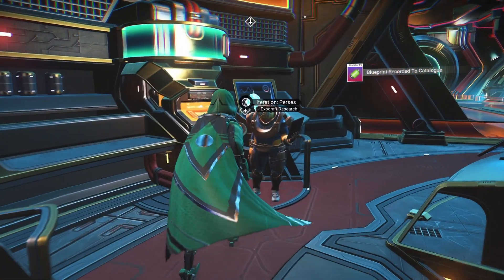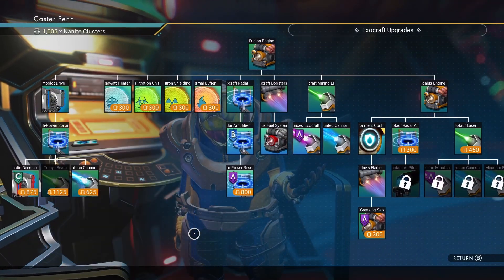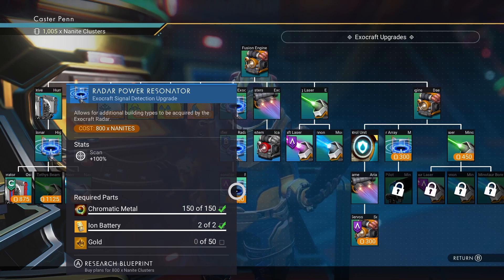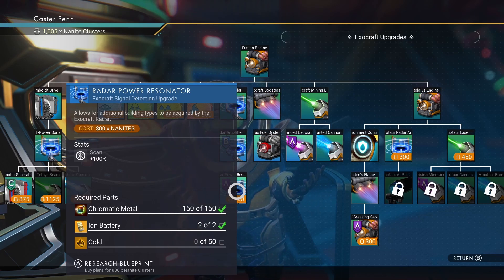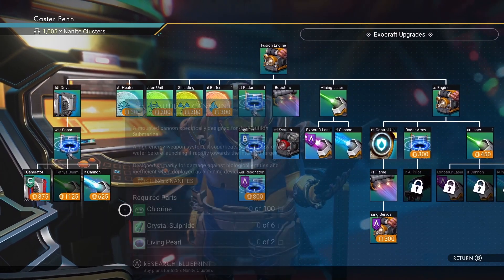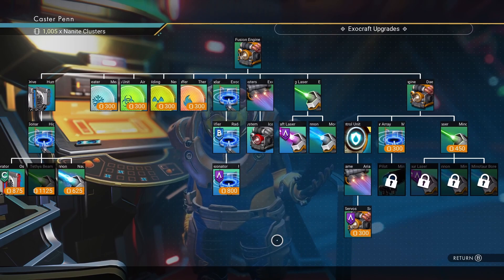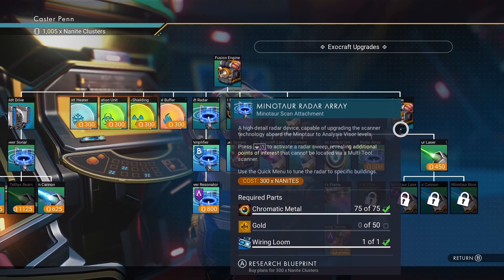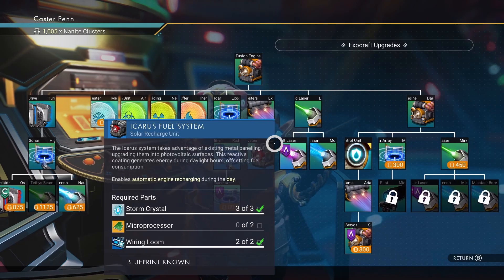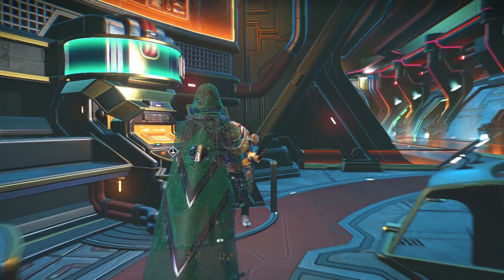Let's look at the exocraft dude. He's got the radar — powerful resonant exocraft signal detection upgrade, scan plus 100. That'll be quite good. The Humboldt stuff — not really. Motor efficiency. And the minotaur stuff — I haven't got that yet. It seems I've got most of that as it is. Let's just get you then — good. Very nice, we are absolutely killing it.